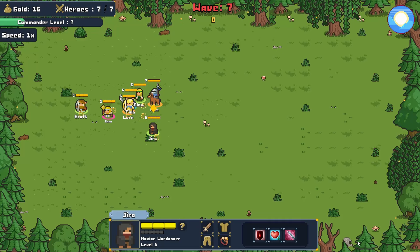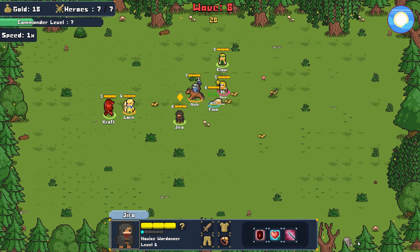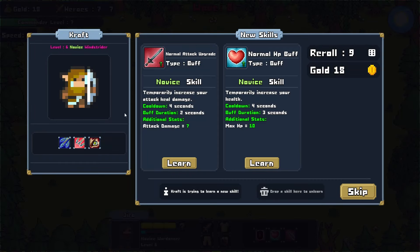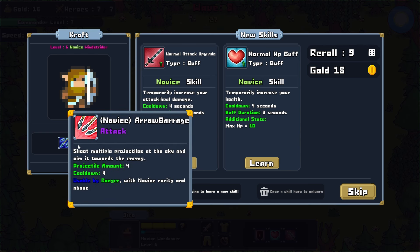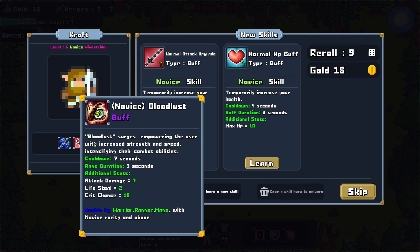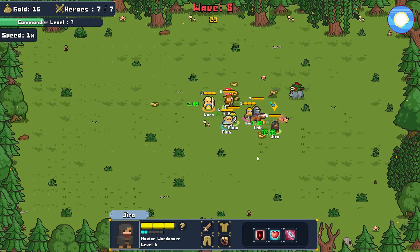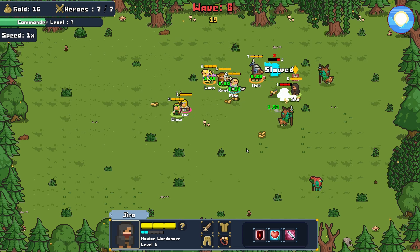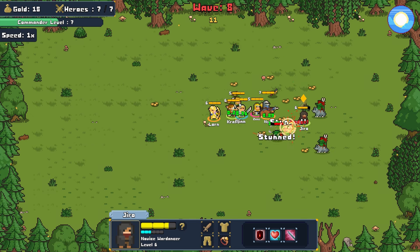Let's go — another fight. The first wave is dispatched pretty easily. We have Craft the Novice Windstrider at level 6 — Split Shot, Novice Arrow Barrage, and Novice Bloodlust. Do we go with the attack upgrade or Bloodlust? Bloodlust lasts 3 seconds versus 2 seconds — Bloodlust is objectively better, at least the way I'm reading it. It's hard to tell exactly what kind of skills are going on here, although I do see the little icons popping up. I don't necessarily know what all the icons mean yet — maybe I got to get more memorized with Heroes Warband.